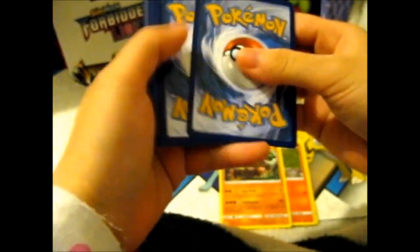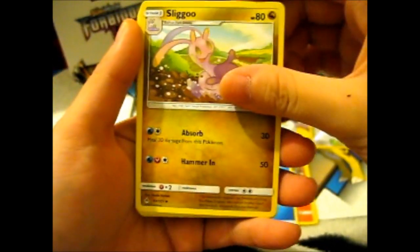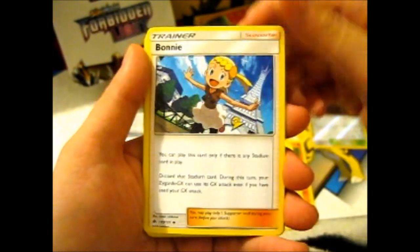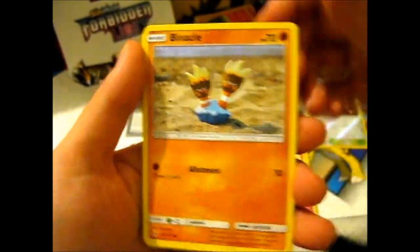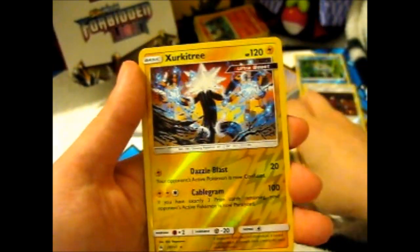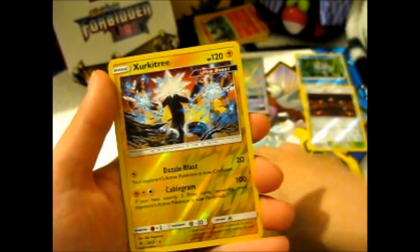Let's hope for our last pack. Water Energy. Slow Bro. Nangaton. Bonnie. LaBebe. Pineapple. Ninamite. Spooky. Bunnelby. And a reverse Circuitry — that's good, it's an Ultra Rare reverse.